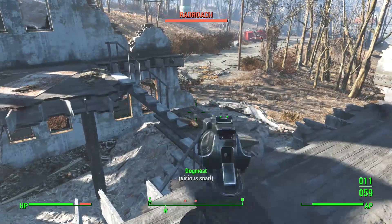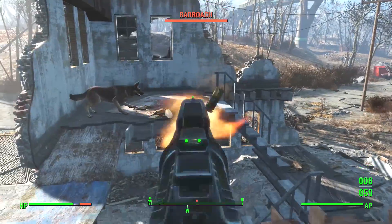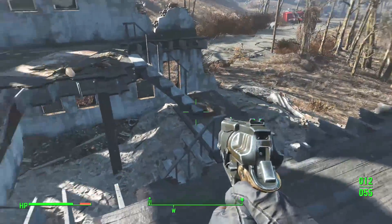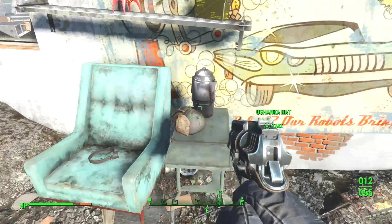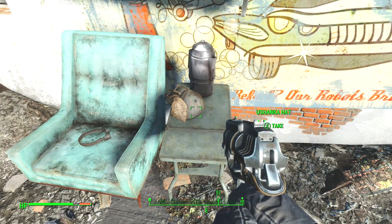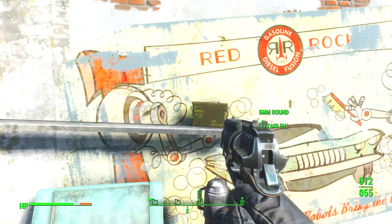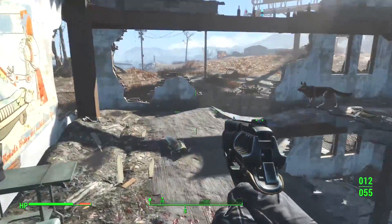There's more of them — a bunch of them. Get him, Dogmeat! Good boy. That's the other way that VATS is really useful: if you're being attacked by something you can't see, a lot of times you can just hit VATS and you'll automatically hone in on whatever's ailing you. Ushanka hat — sure, I'll take that. Welding goggles — that could come in handy. Toy rocket ship! Another present for my son, who is already a man. I'm sure of it.